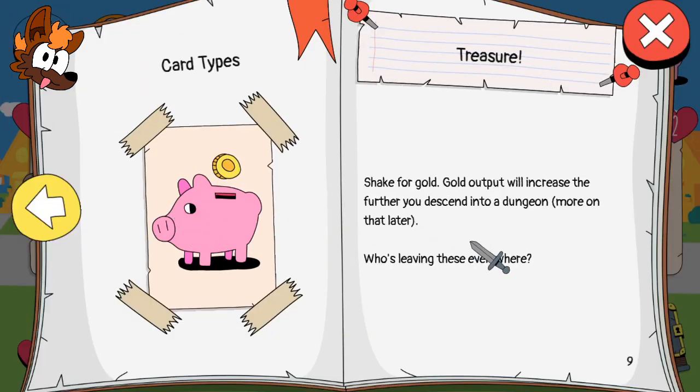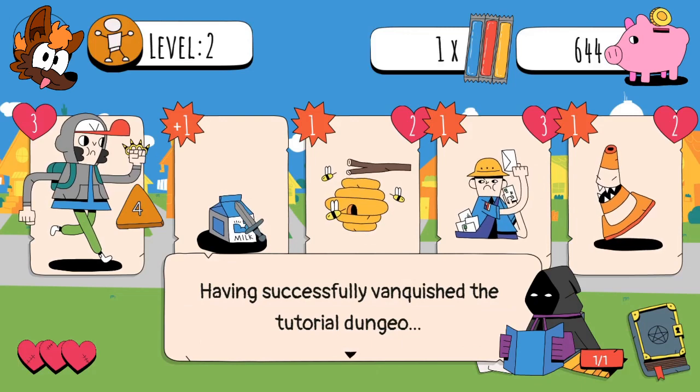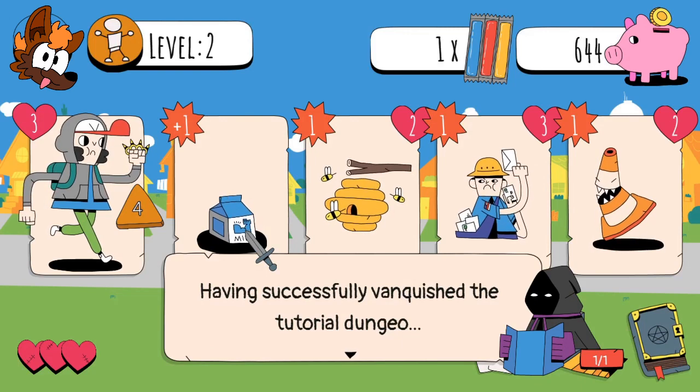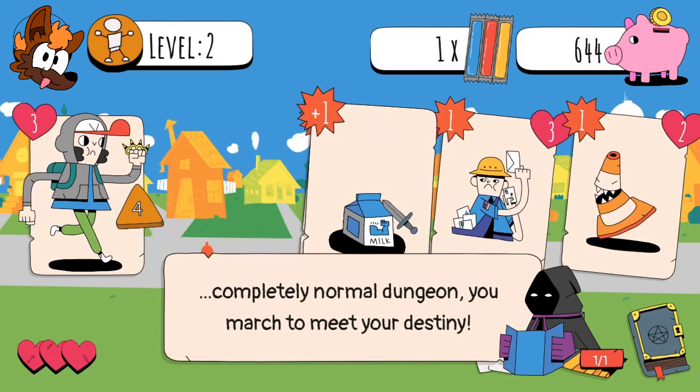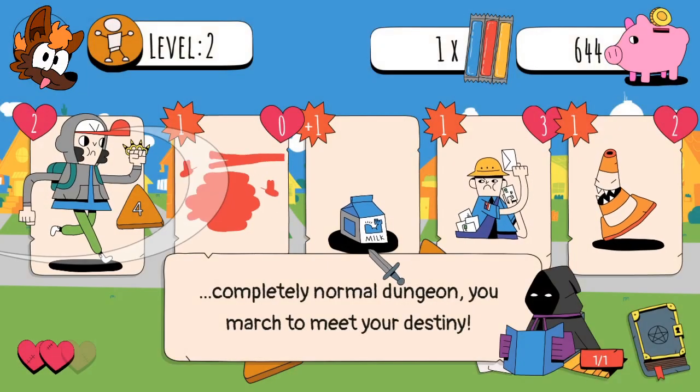Card type: shake for gold. Gold output will increase the further you descend into a dungeon - more on that later. Who's leaving these everywhere? Ooh, danger! That is power mark, so we should be fine going up against you.